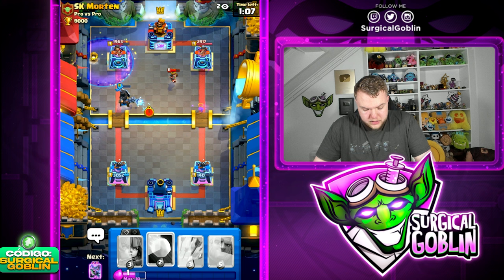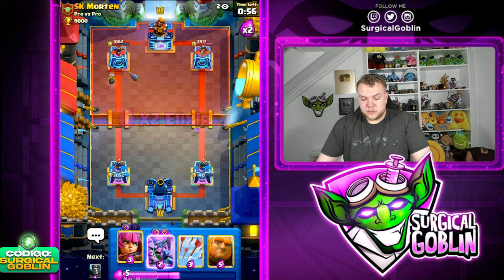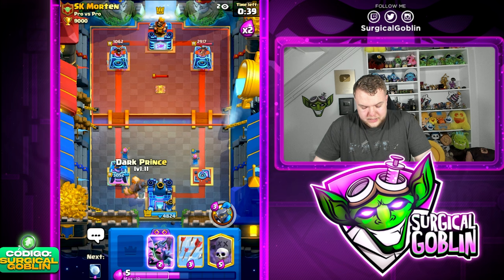We're actually going to lose this matchup and go to a fifth game. Let's keep up pressure with Dark Prince plus Graveyard - should be quite annoying for him to deal with. Actually forcing out something on defense. Defending the Little Prince, this is still winnable. Let's go Archers in the back to start cycling Evo Archers, then Giant in the back to build a big push, and Little Prince in the opposite lane.